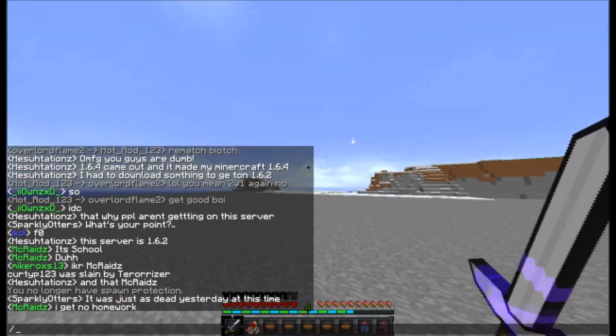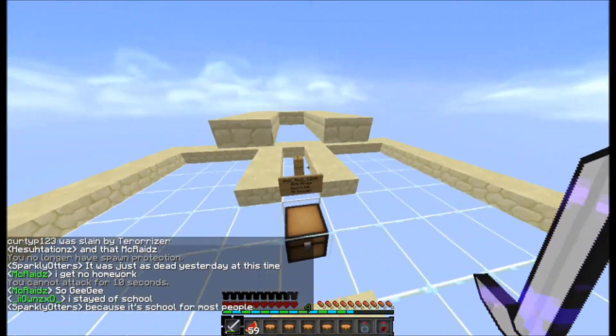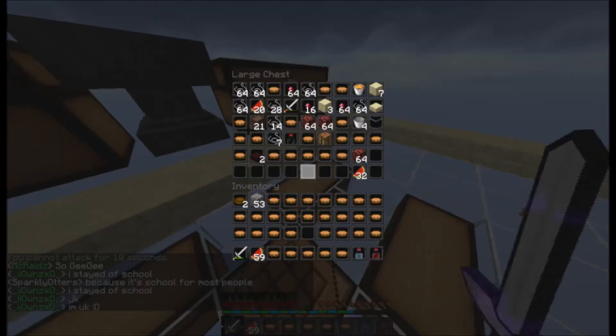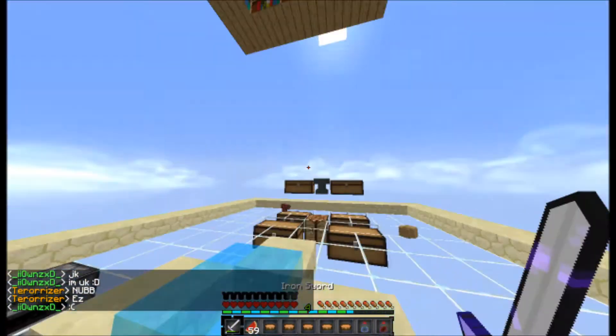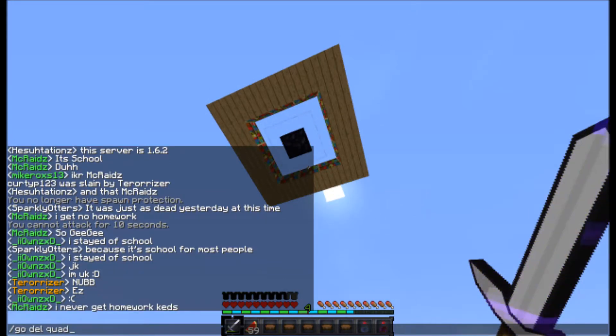What's up guys, HoroRod here. I'm just doing a 1.6.2 MC Teams base tour. This is my AFK spot, built by me. Just got some random stuff in there — some armor, some instant damages, you know, the casual stuff. Some eggs, and that's my moosh cow. I've had this since I started playing.